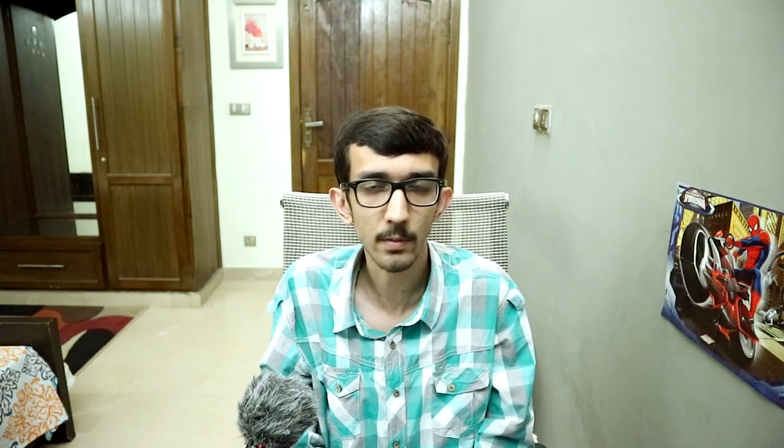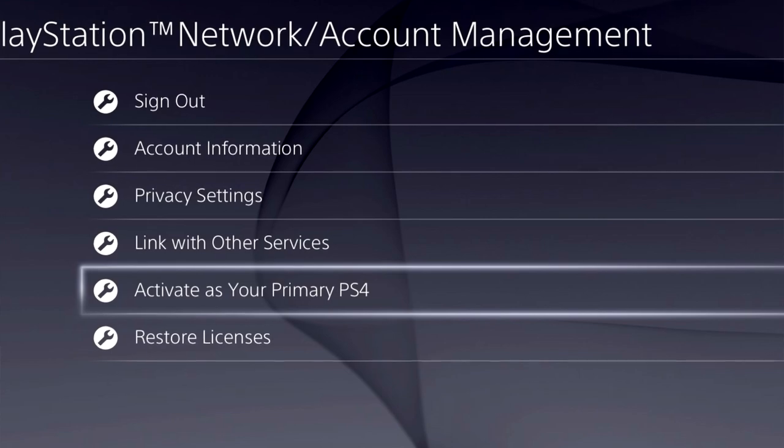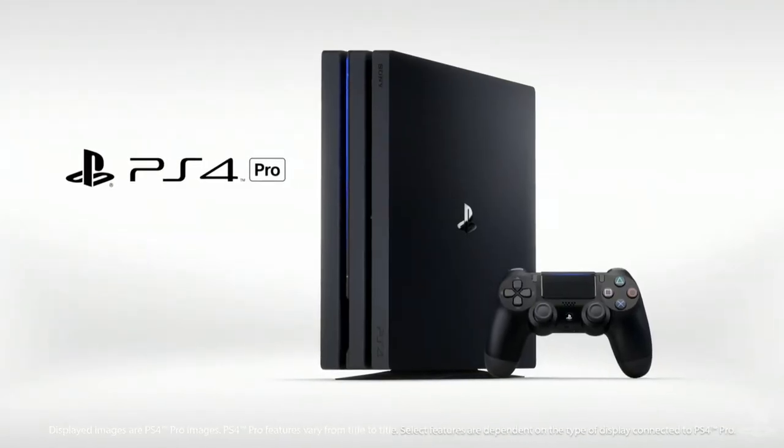My brother can buy games digitally from the store and download them — sometimes it's cheap and convenient. Recently we bought Red Dead Redemption 2. He bought it on his account and made it primary on my PlayStation, so I can play Red Dead Redemption 2 on my account. At the same time he can log in on his own separate PlayStation 4 Pro and play it too.